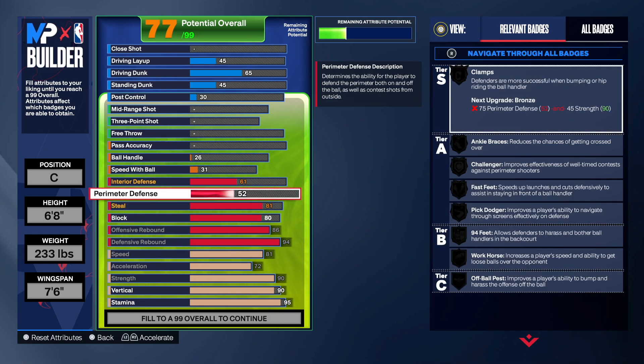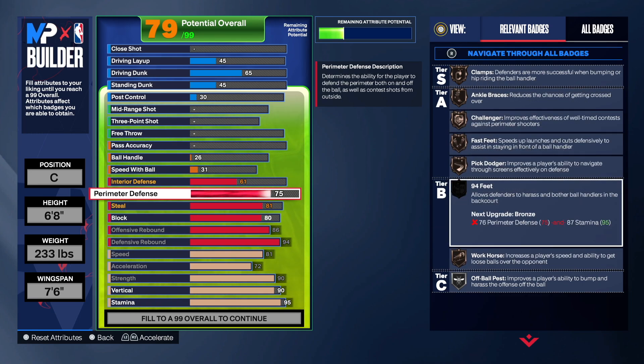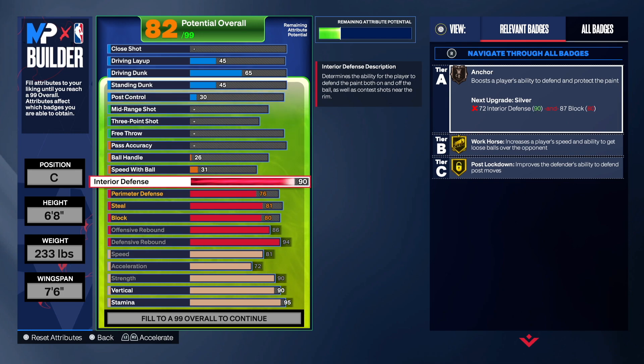For perimeter defense, the only thing I truly cared about is at least getting Clamps on bronze, so you're unlocking all the bronze badges on defense. We might go 76 here so we're getting everything on bronze at least. Going 88 on interior defense gives you Post Lockdown — you're gonna be incredible on defense. With 81 speed you should be able to run from the perimeter to the interior to get those chase downs. You have Workhorse and Ankle on bronze — you're solid.